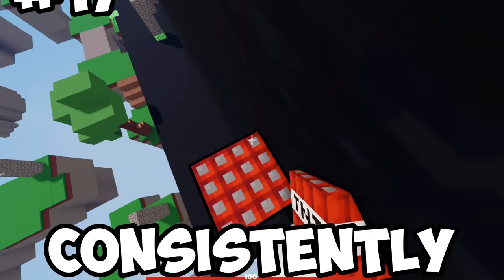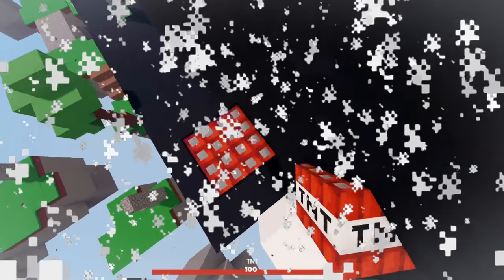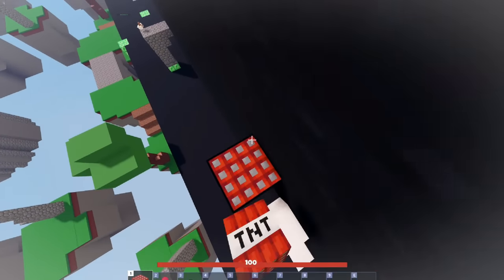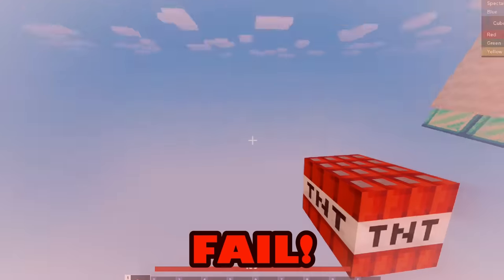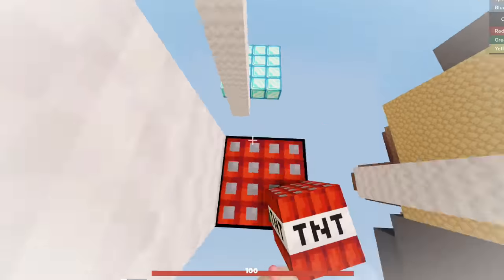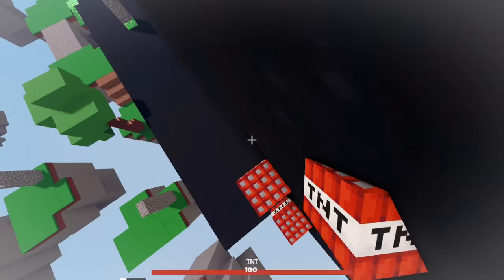The next skill is learning how to consistently TNT hop. If you didn't know, you can hop on TNT if you time it right. So I built this obby to master this skill. First, I had to develop a runner for TNT hopping. Time for the challenge. Let's go, I did it. By listening to this beat, you can master TNT hopping.